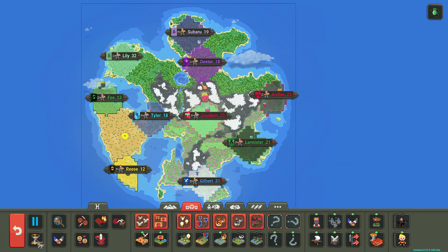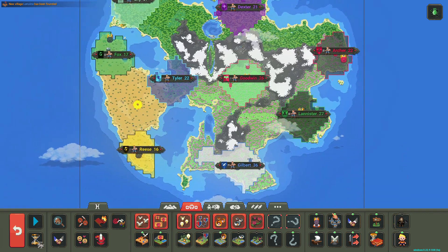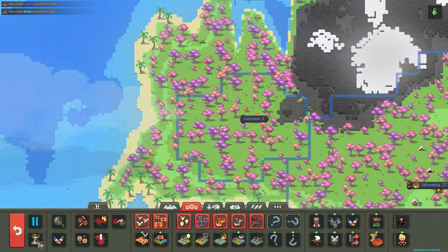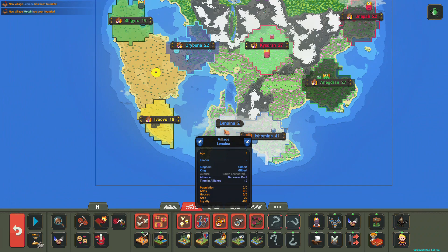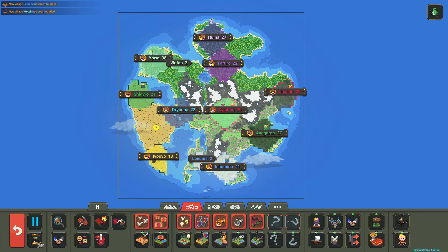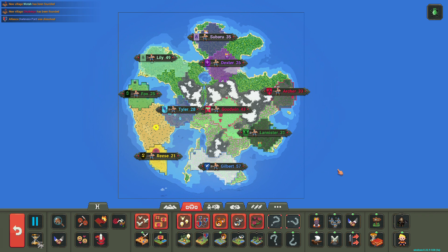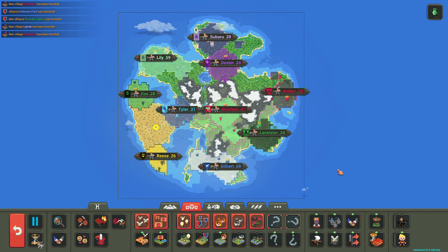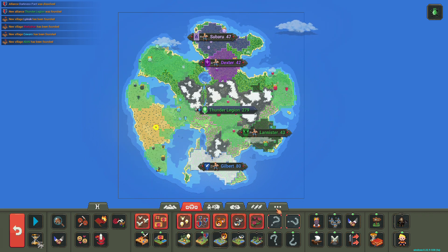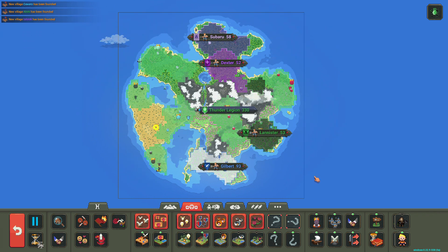Doesn't look like they're doing anything yet up here. That's our first new village — Gilbert. We're just getting new villages and they're expanding now. The Darkness Pack was dissolved. There's a new alliance now: the Thunder Legion, which leaves out the Gilberts, Lannister, Dexter, and Subaru.